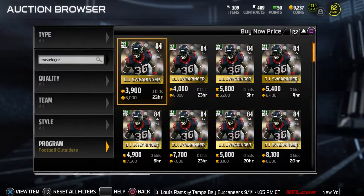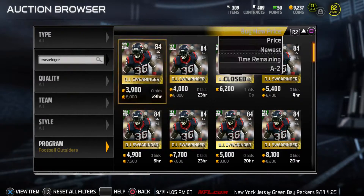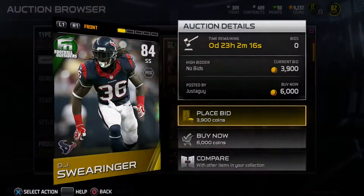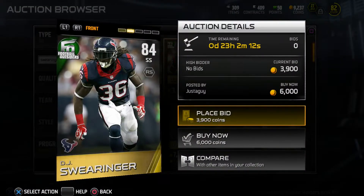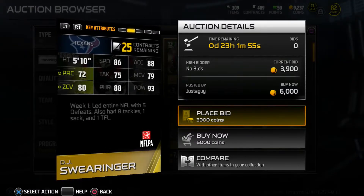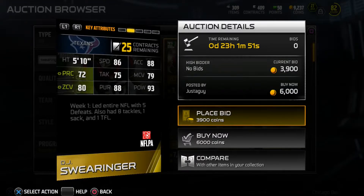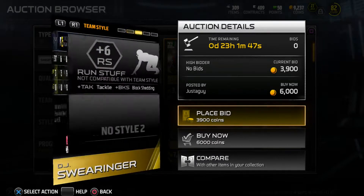The next card I really like is DJ Swearinger. He plays with an edge. The cheapest one that just sold is 6k. I do play strong safety so if he's nice I might have to pick him up. He has 93 hit power — he's one of those hard-hitting safeties. 86 speed, 88 acceleration, 88 pursuit, and that 93 hit power is the main attribute you're looking at when getting this card.